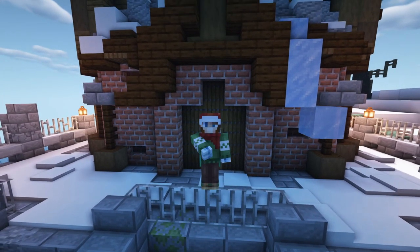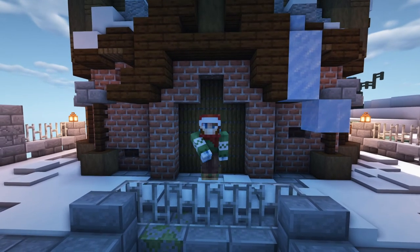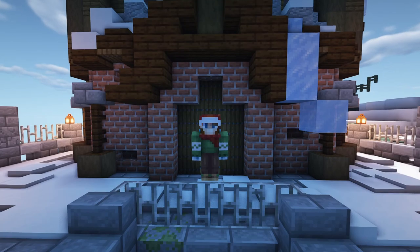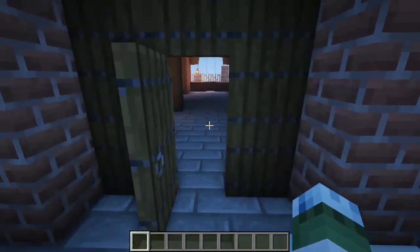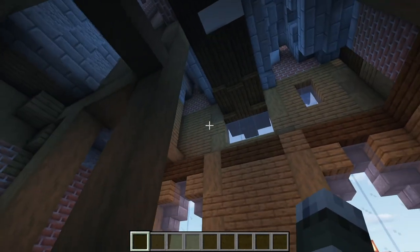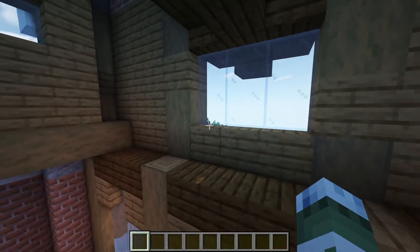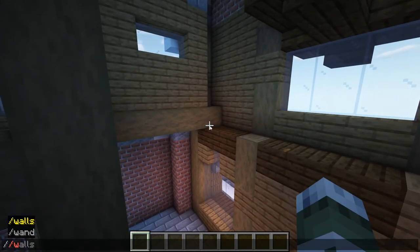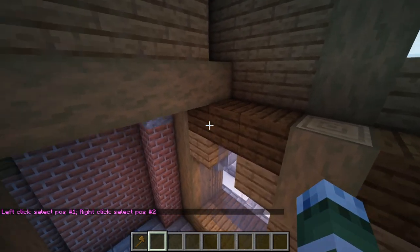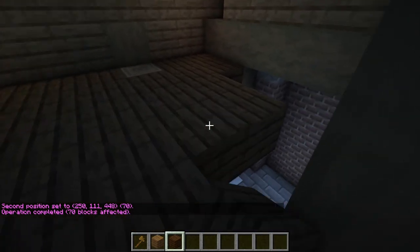Before I show you guys a nice cinematic of the final product, we're actually going to head inside and do a neat little interior to end off the video. Stepping inside here, we've got a pretty large door but it's really just a single door, and we have a pretty spacious interior to work with. I'm going to separate this into a first and second floor area — I'll use World Edit to quickly make a nice little second floor and then do the rest by hand.